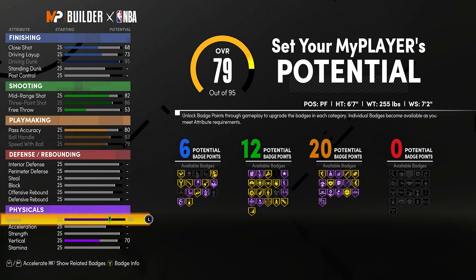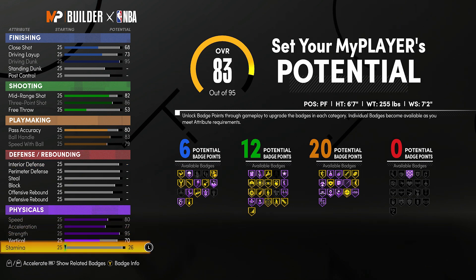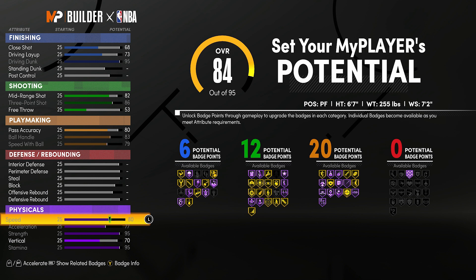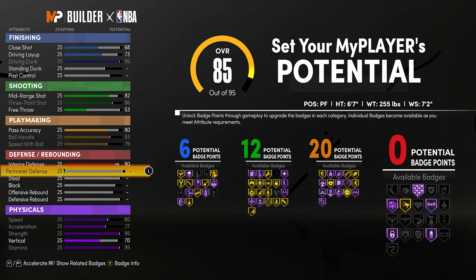With the playmaking badges - speed with ball, ball handle upgraded all the way, pass accuracy all the way to an 80 - that's gonna get you those 20 playmaking badges. You're gonna want to have speed, vertical, and strength. If that's not your playstyle you don't have to do strength. I like doing strength because I like playing big man and using strength to my advantage - that's what the builder is all about, playing how you play.